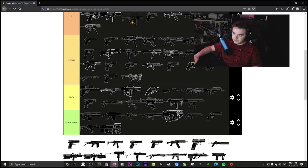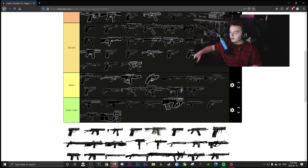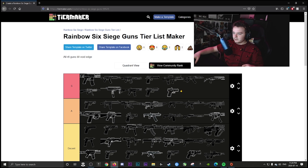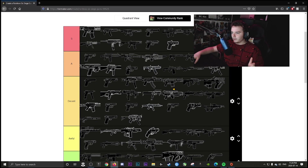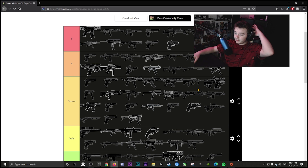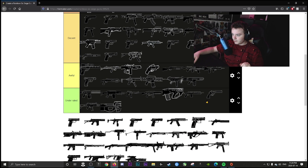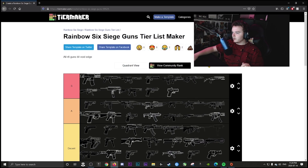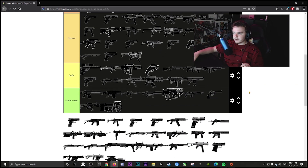The R4-C is definitely S tier. It has no recoil even when it had ACOG, the fire rate is good, the damage is good — especially on Ash, it's just over. The SMG-11 is also S tier — if you master that gun you're going to be a straight gunner. Nobody's going to beat you in a gunfight.